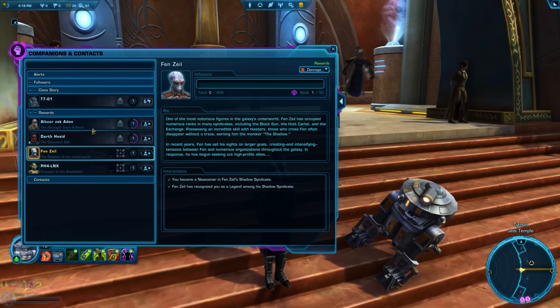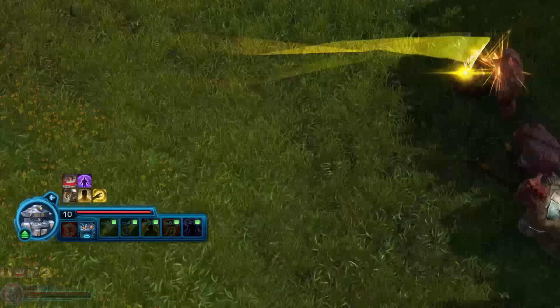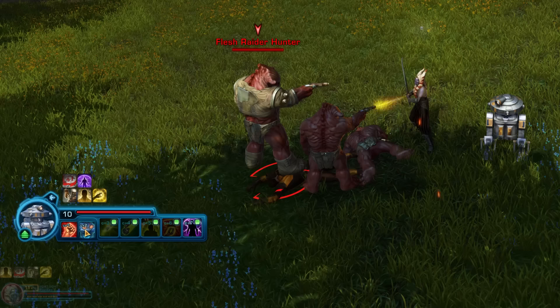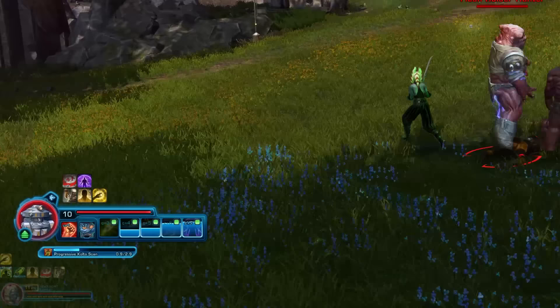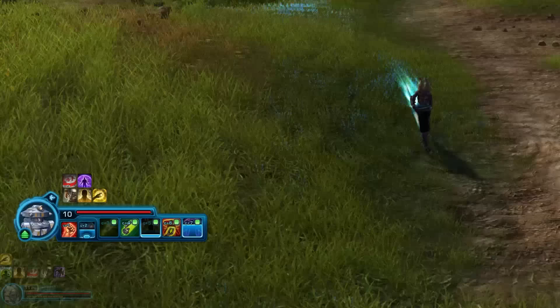Tips 54 & 55: If your companion is with you but just staring instead of helping in combat, they may be on passive mode. Toggle it with the crossed-arms button near your companion's portrait — a small blue light shows whether it's on or off. Passive mode can be really useful: if you want to run away from enemies but your companion is fighting them, put them on passive to bring them to you so you can escape combat.